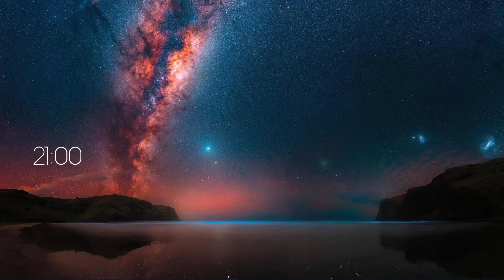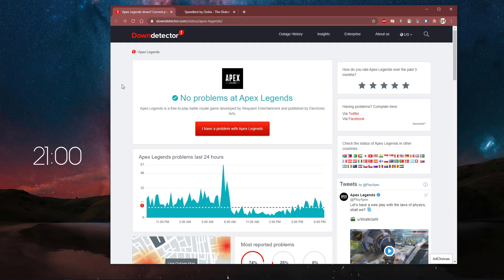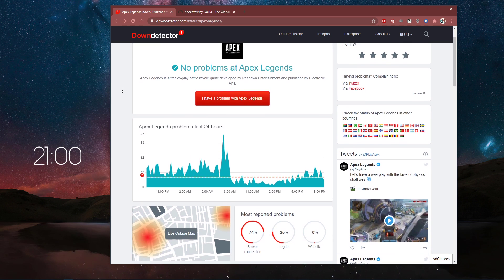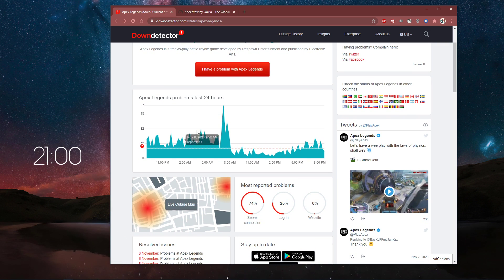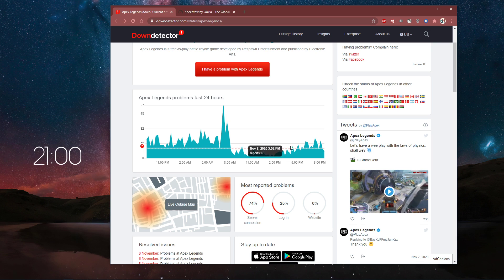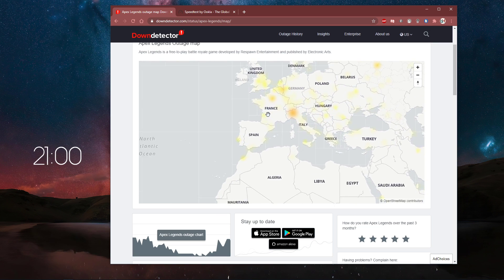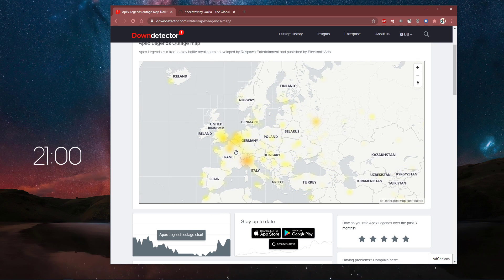In case you experience a high server-sided latency, then the issue might not be on your end, but rather related to the server you are playing on. Make sure that the servers are working fine by visiting this page — everything you need will be listed in the description below. Here you can preview the latest reports about server issues, and you can use the Outage Map to better figure out if the error is caused by your own connection.